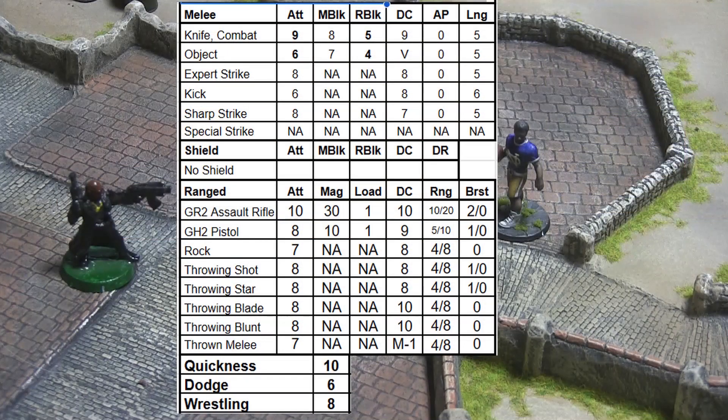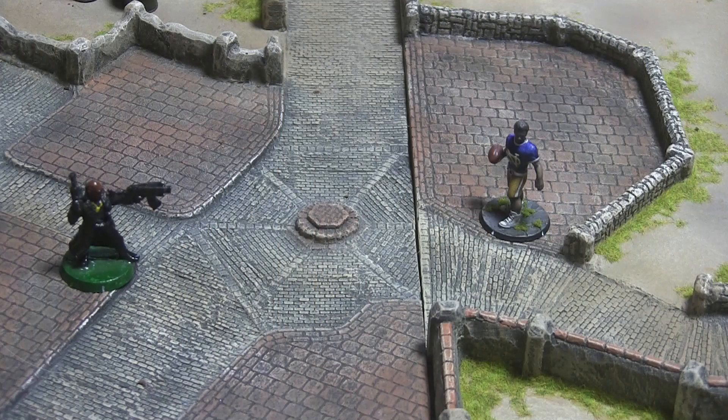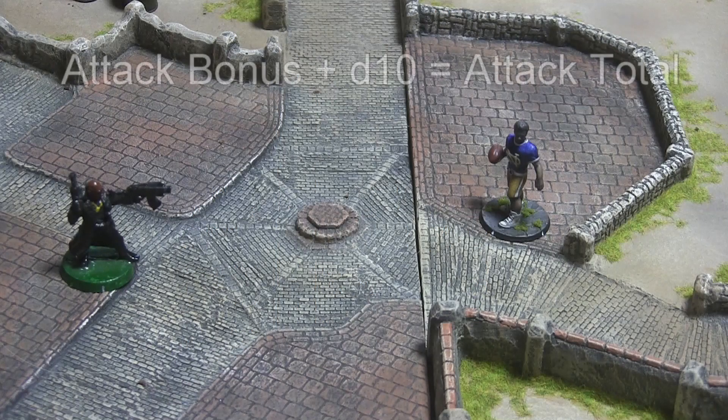With the exception of the final modifier, an attacker will be able to determine the attack bonus for all of his weapons in advance. The Savage Soul character generator, available for free at savagesoul.com, will do this automatically. Once attack bonus has been determined, the attacker rolls a D10 and adds the result to determine his attack total.